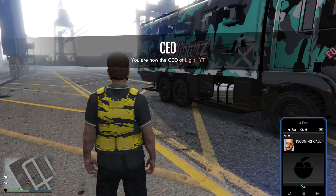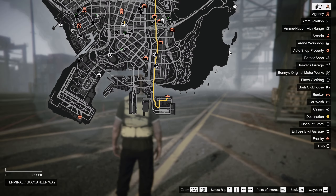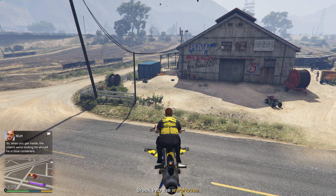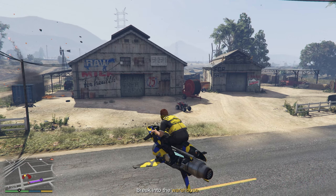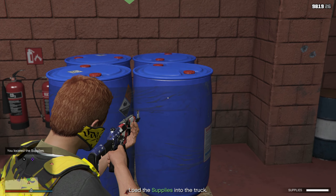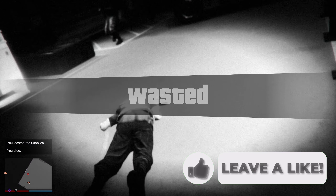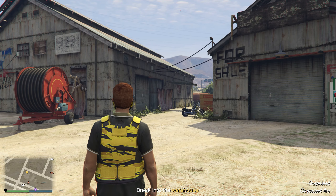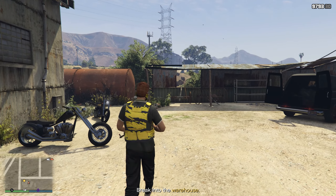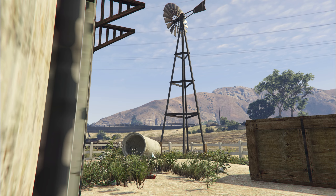We're going to go ahead and source supplies. It gives us a simple mission — there are like five of them in total. For this one, we have to go over to Grape Seed and break into a warehouse. The cans we're looking for are in blue containers. We have to use a forklift to load the supplies — those barrels with acid in them — and put the crate in the back of a truck, then drive it back to the freak shop. Pretty simple to do, though enemies keep respawning.